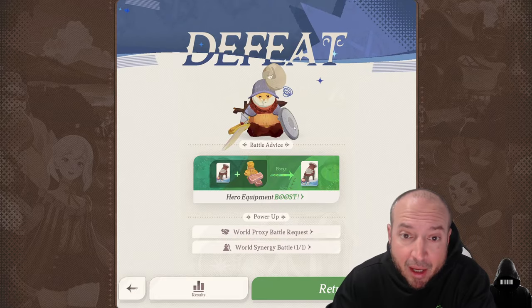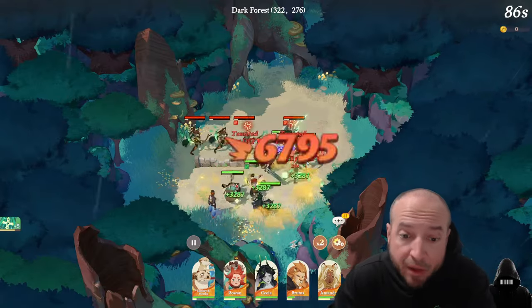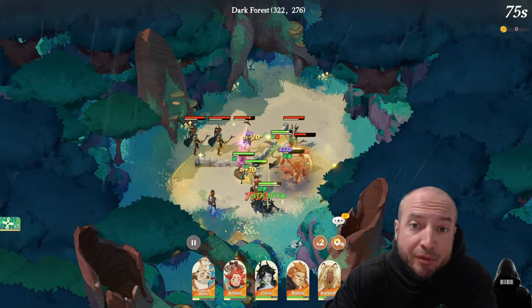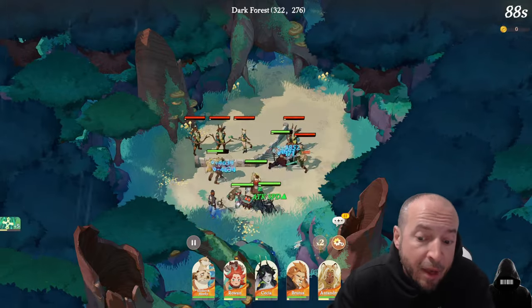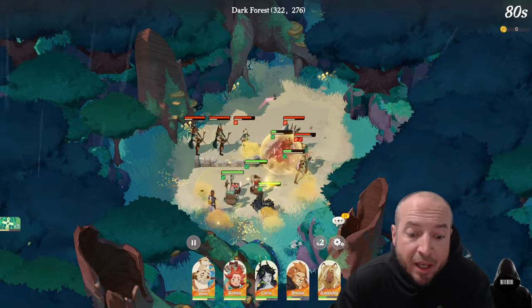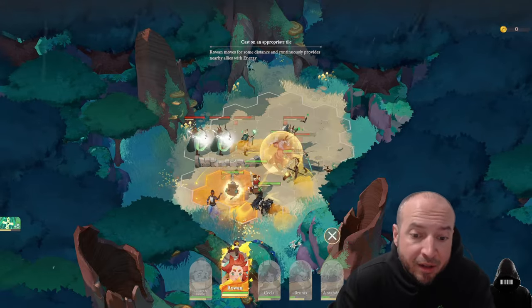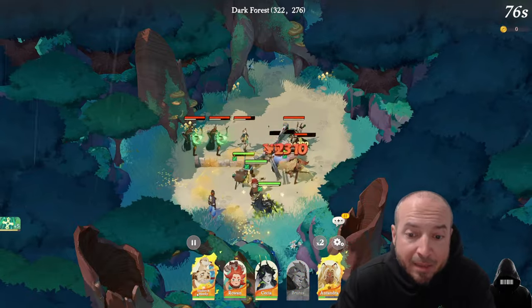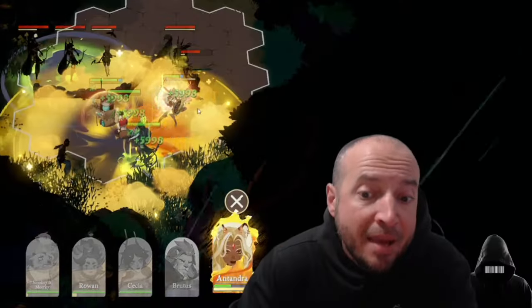You may want to try different team comps. Maybe you had one support the first try and now you want to try two supports to keep your front heroes alive. Slow down the battle and turn off your ultimates' auto. There could be situations where you have two healers and you don't want them to use their ultimate at the same time — it doesn't make sense if your team is already at full health.